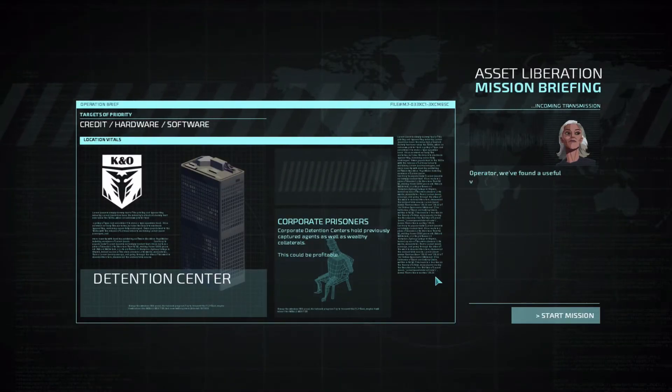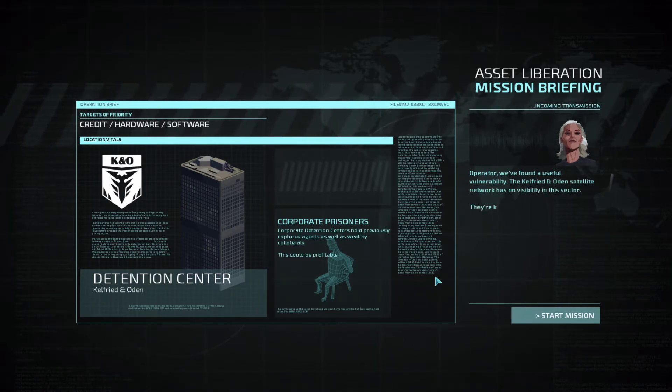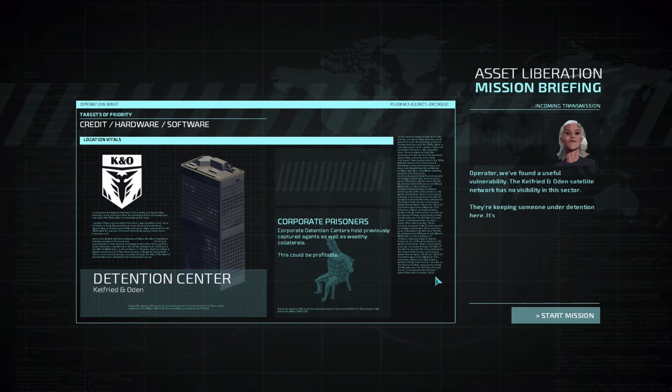Operator, we found a useful vulnerability. So we start off with two agents. We've got Deckard and Internationale, and then we're going to try to see if we can get more agents on our side as well.